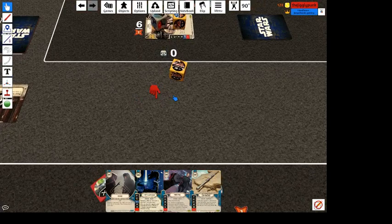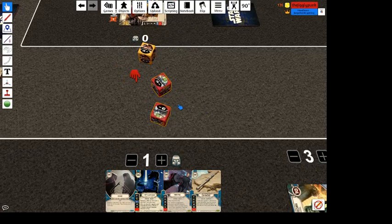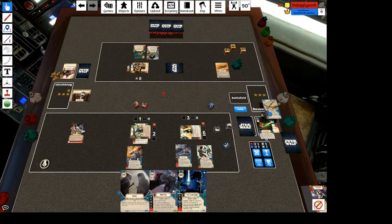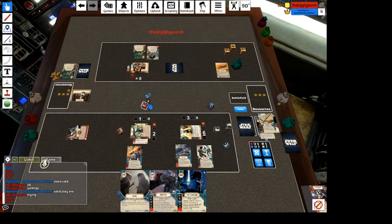It looks like he's back on either going with a hyperspace jump or hitting me with another reversal-type card. So let's play some offense here and force him into it. We're going to force that hyperspace out of him. There's the hyperspace.